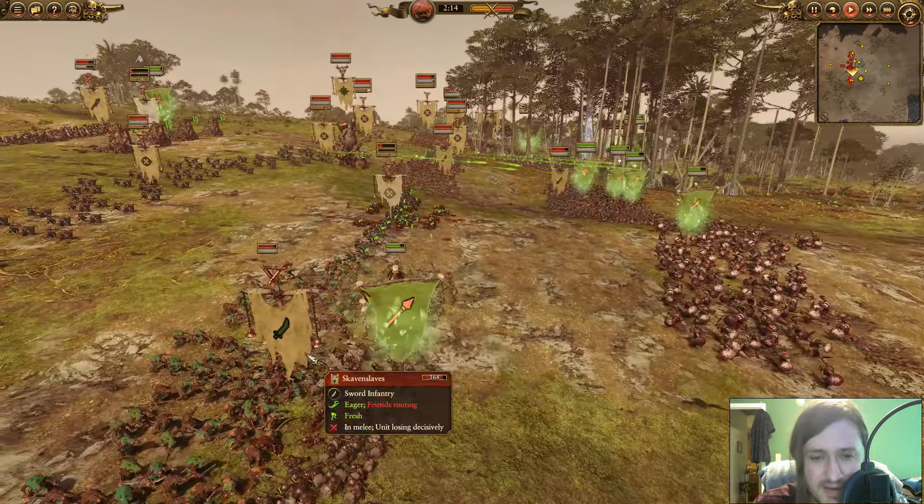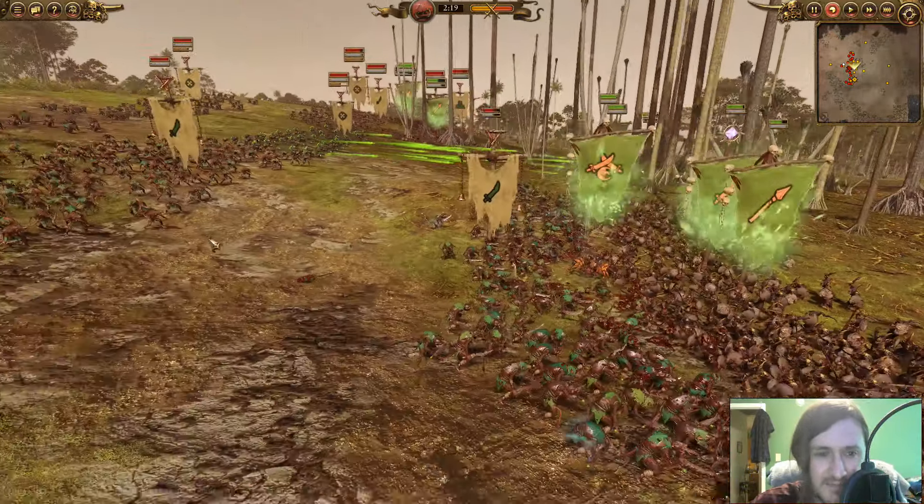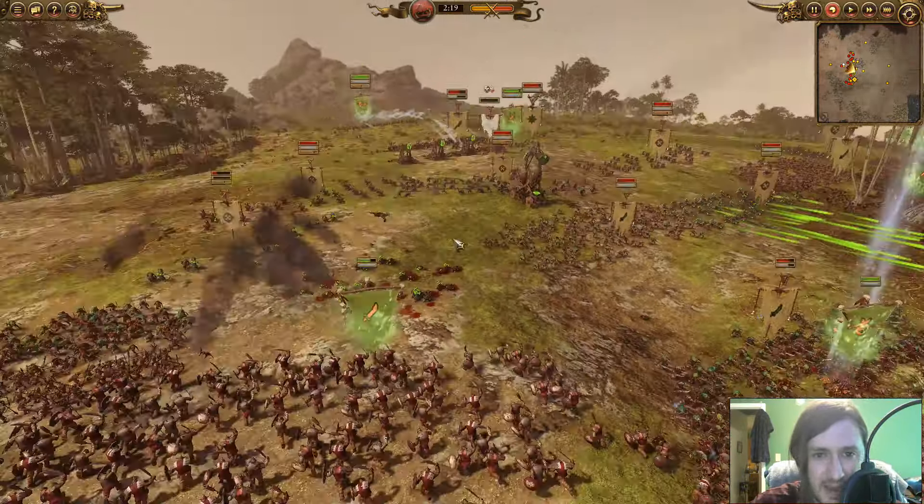With the Waaagh! we shred through pretty quickly. I have a Goblin Big Boss mixed in — I'll eventually want him in the back for lord-sniping. The downside of all those weapon teams is clear now: we're already shredding his Skaven Slaves and pressuring the back line. I get an overcast of Doom and Darkness, dropping leadership on several units. The Orc Boys get into the Warplock Jezzails. Azag is still trying to keep those units from returning fire.